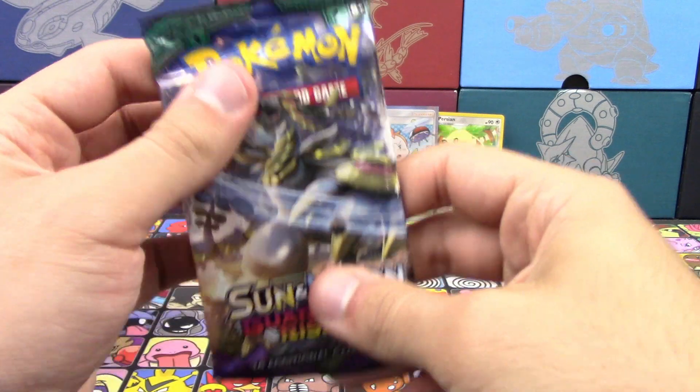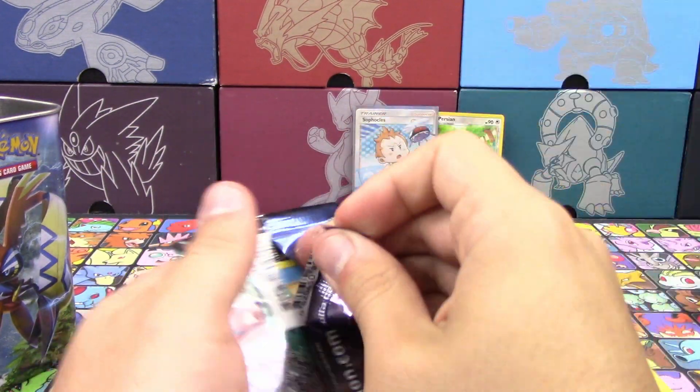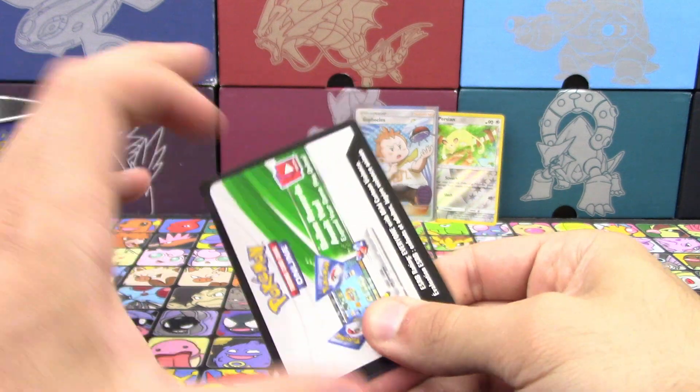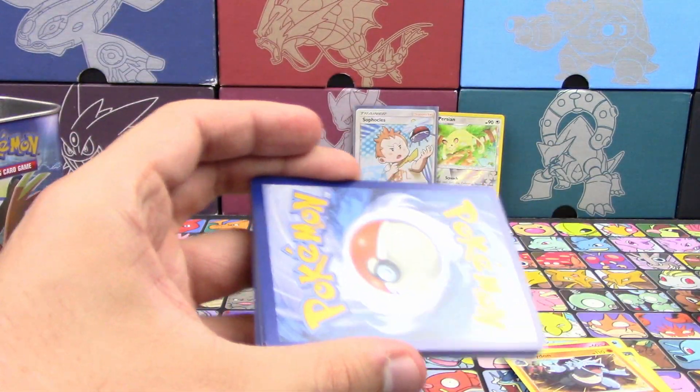Good old Softaclete. Alright, now for Guardians Rising. Don't get me wrong, I'm grateful that we pulled something good out of that, but I would have loved to have seen that code card for — oh wow! We got white code cards for both packs, that's really cool.